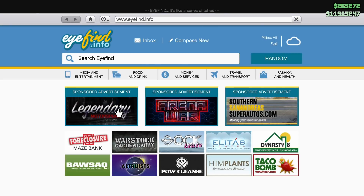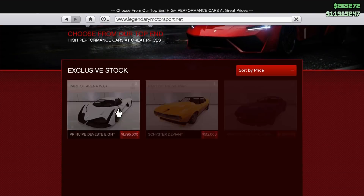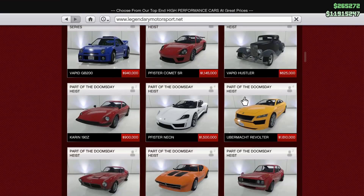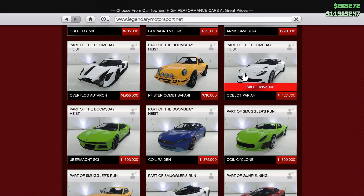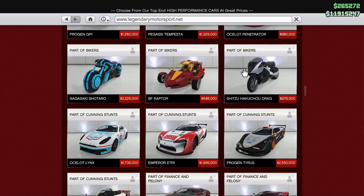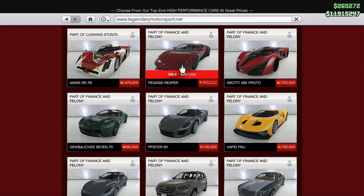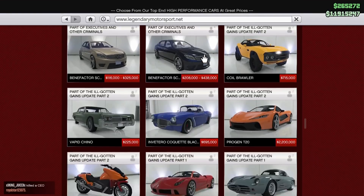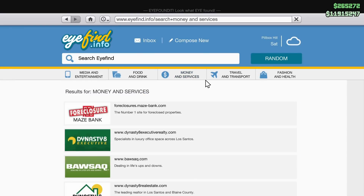So Legendary Motorsport first of course — discount on the Taurus, some discount on the Pariah, which was the fastest car for a bit. There's also a discount on the Reaper — that's a nice discount. Next one is also a really nice car.